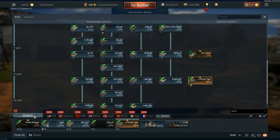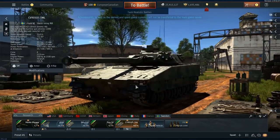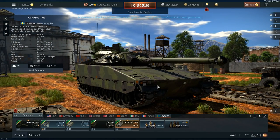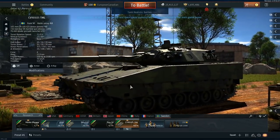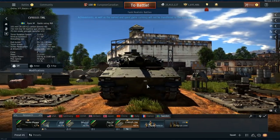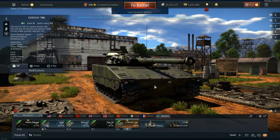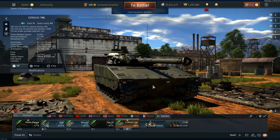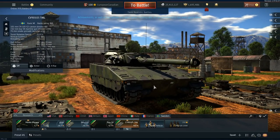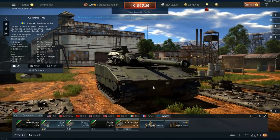When it comes to the CV90-105, this is currently a $60 vehicle. I'm not going to tell you whether to buy it or not — I'm just going to give you the stats and my general opinion on it. It joins a long list of other vehicles at rank 6, battle rating 9.0, which are these top-ranking premiums.